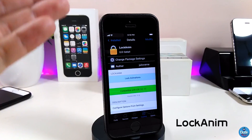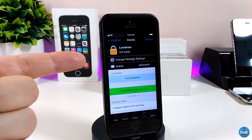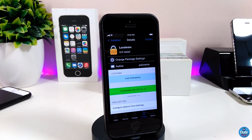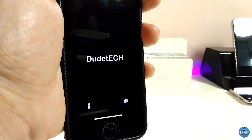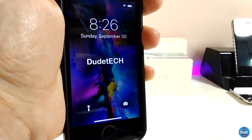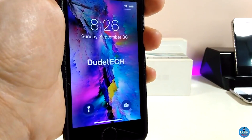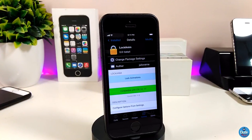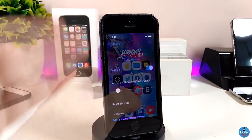Let me jump right now to talking about the second one — Lock Enemy. This one will bring a beautiful lock animation to your jailbroken device. You can see how this tweak will work on your lock screen when you lock your device. This is the main animation it will provide you with once you download the tweak.